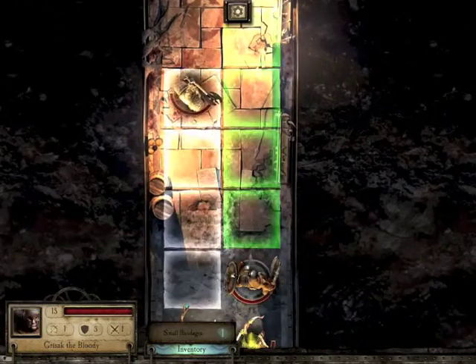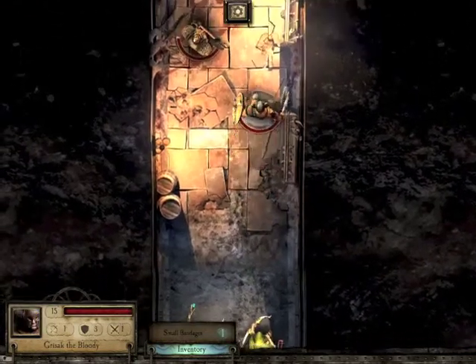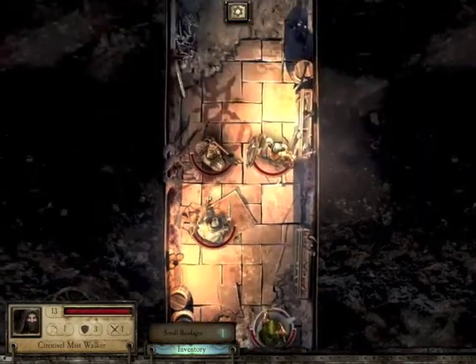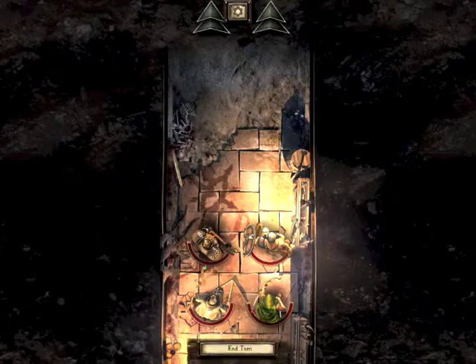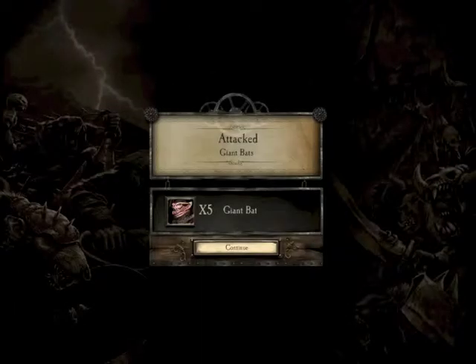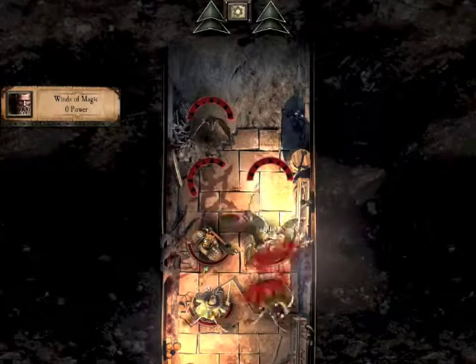The healing does something like one to six wounds, so that's quite good - he's fully healed. Moving everyone up and down just to see where they all are since they're just walking around at the moment. Every time you end turn you've got a chance of being attacked.